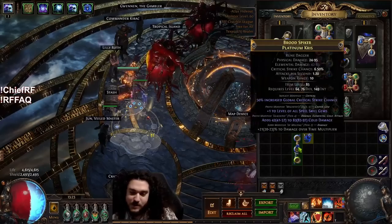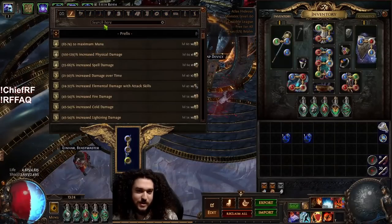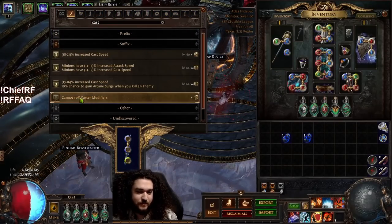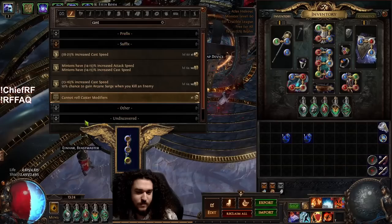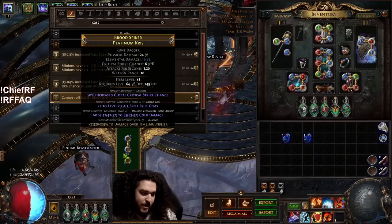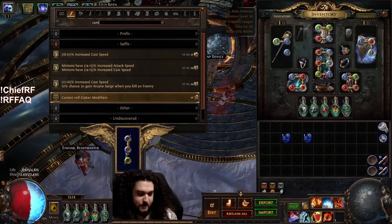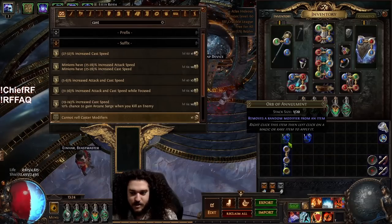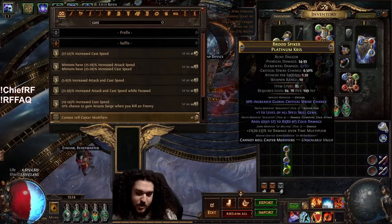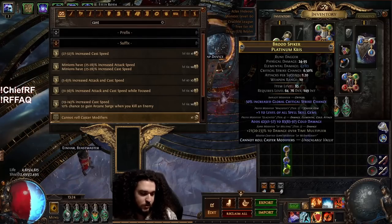You might be able to remove it safely. We'll do cannot roll caster — there's a caster gem right there — so apply it for one divine. Now we have a 50/50 annul: either we strip the cold or we strip the cannot roll caster. We strip the cold.